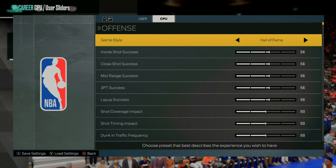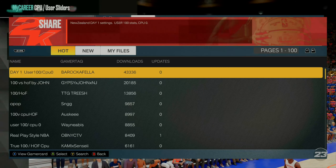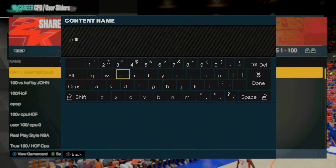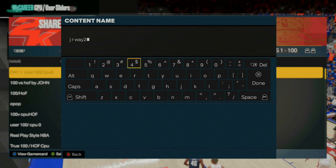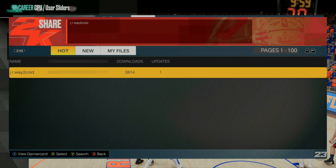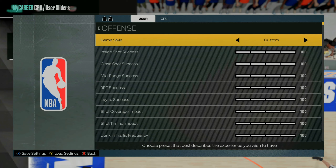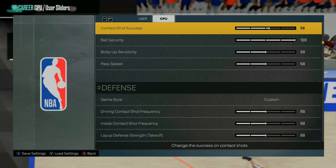You want your user to have all 100 stats. If you're on Xbox, I've already made these settings for you — just go ahead and hit search, search by content name, and type in my channel which is JRway2code. This is what you want your settings to look like: the user should be all 100, but you want the CPU to still have Hall of Fame stats so you get that Hall of Fame multiplier.